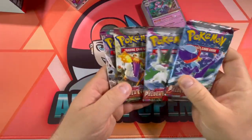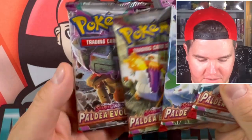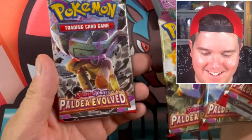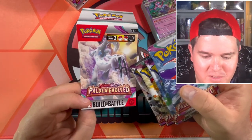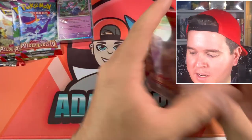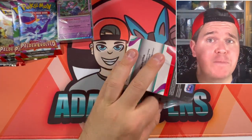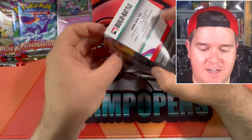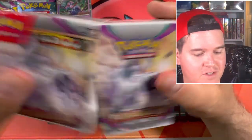Here are our pack artworks. You've got the three starters and then you've got that thing. Does this guy get a pack art as well — Chien-Pao, the snow leopard? This set is combining Triplet Beat, Clay Burst, and Snow Hazard from the Japanese sets. So it's massive.